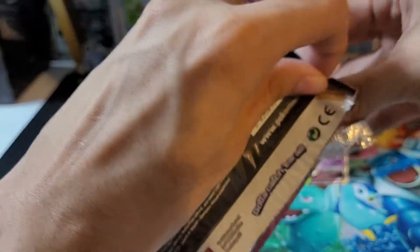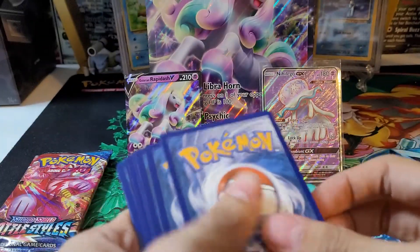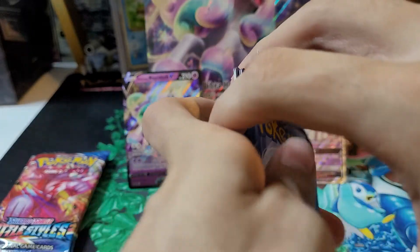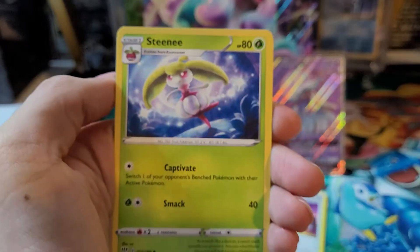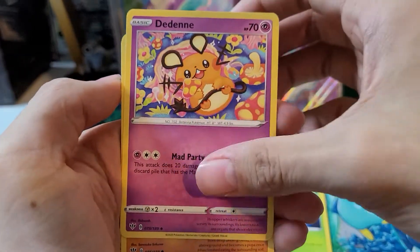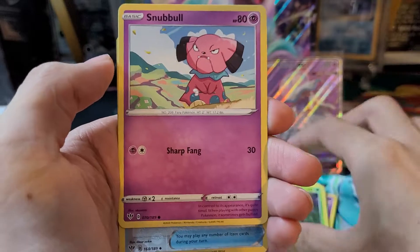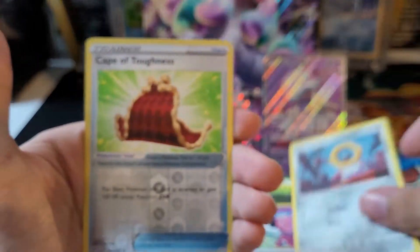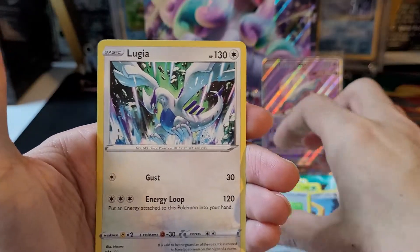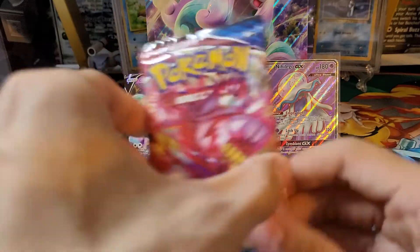On to Darkness Ablaze — I think with this one I was hoping to pull the Charizard VMAX rainbow. Here is the code card. To the front we have a Grass-type energy, Rose Tower, Steenee, Larvitar, Nuzleaf, Bounsweet, Snubbull, a Meltdown, and the reverse is a Cape of Toughness, and a Lugia non-holo. Nothing big from that pack.